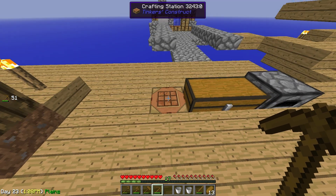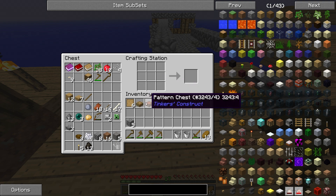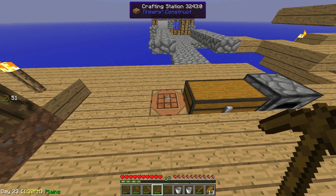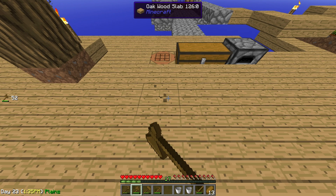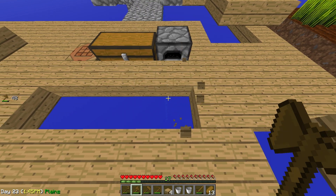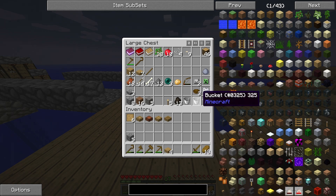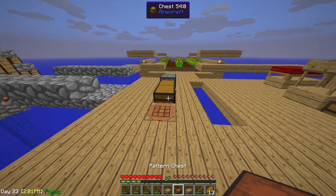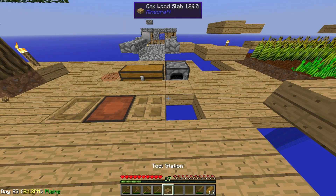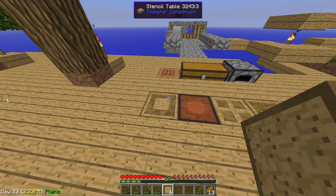We are advanced now — we have a cobblestone generator. So go to your crafting table and make these tools: a slab pattern chest, a slab stencil table, a slab part builder, and a slab tool station. That's very simple, like you did with the crafting table. Now let's make a little bit of space here and put down our tools. I'll put the buckets back into the chest so we have a little bit more space. I put them in this order: stencil table, pattern chest, then the part builder, and last the tool station. We'll need a bit more cobblestone, but we have the cobblestone generator over there, and I have some over here as well.